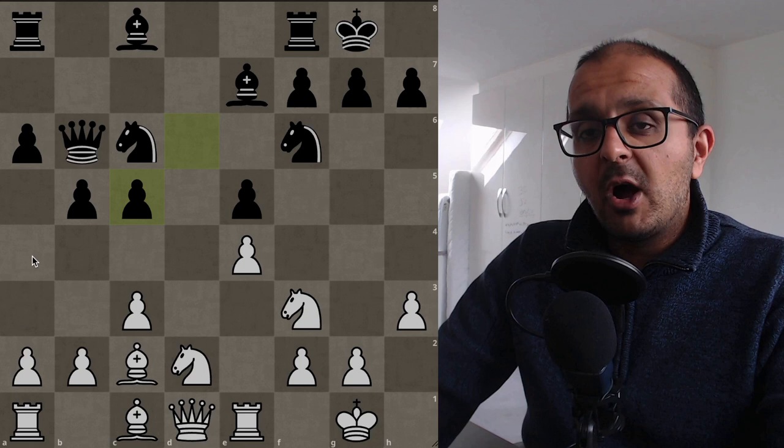Speaking of maneuvering and jumping around — something you can think about in your chess games is rerouting your knights to outposts. This is discussed in the book Simple Chess by Michael Steen. I'm going to load up a position from that book, and if I asked you where this position is from, you'd say 'oh, that's familiar.'